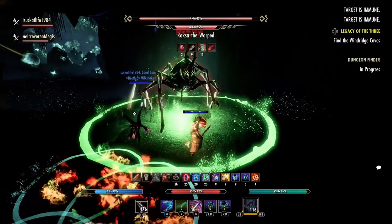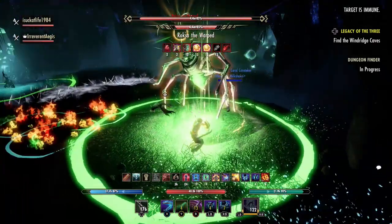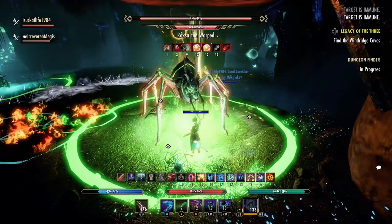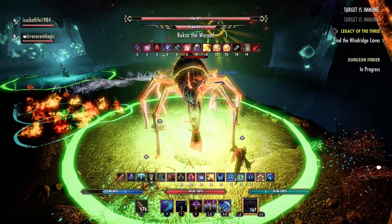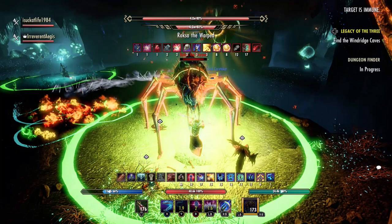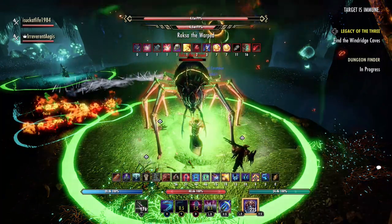Next, let's talk about the three darkness phases where the boss stays. These occur at 85%, 70%, and 25%. The NPC will say something like 'get to the light,' and Roxha will jump across the room. Two light spheres appear — one by the NPC and one by Roxha. You take damage when you aren't in one of the light spheres, so you should get to one quickly.